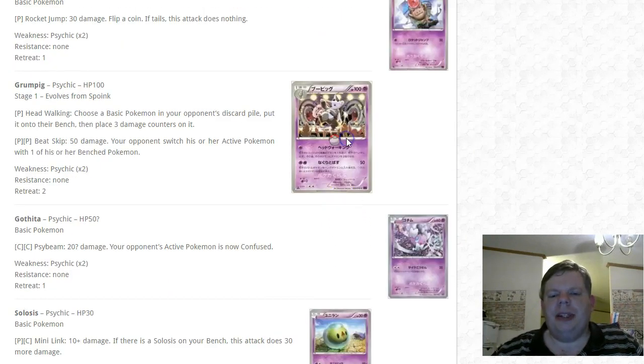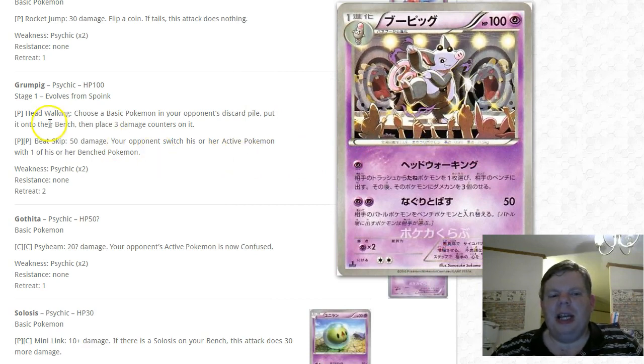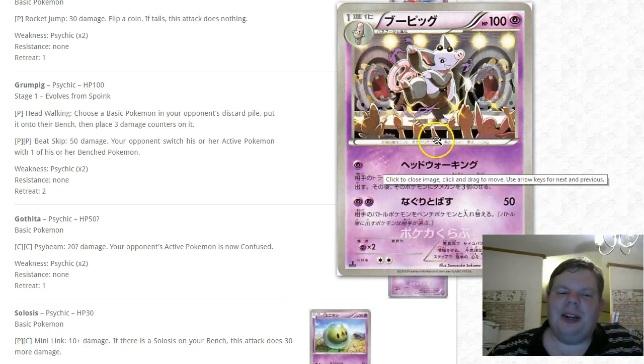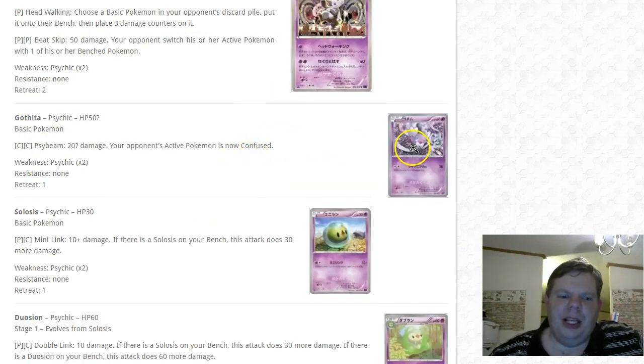Spoink and Grumpig — I don't think it's competitive, but Head Walking lets you choose a basic Pokémon in your opponent's discard pile, put it onto their bench, and place three damage counters on it. You could pull a Joltik out of their discard and knock it out immediately. It won't be great though — you're trading a stage one for a basic, and streaming it is harder than streaming Night Marchers. Still kind of cool.